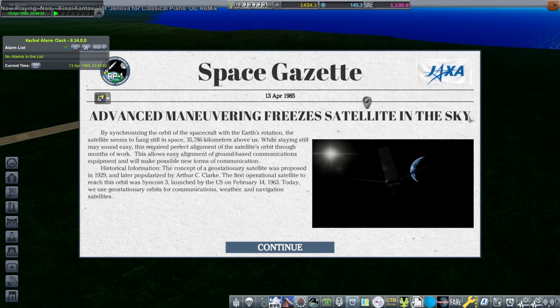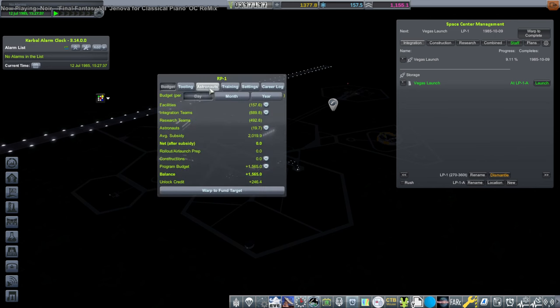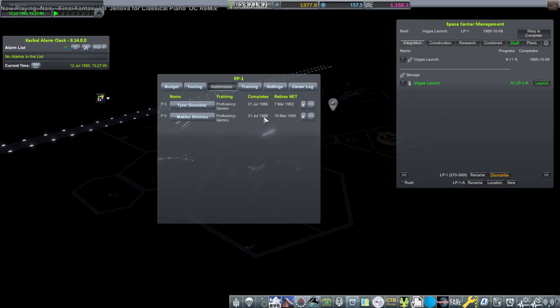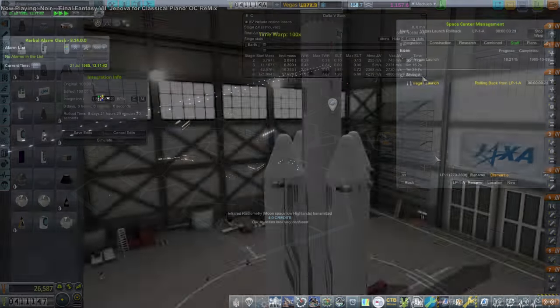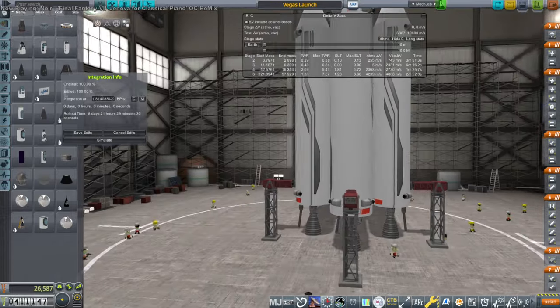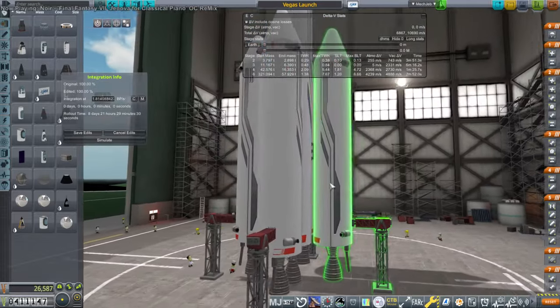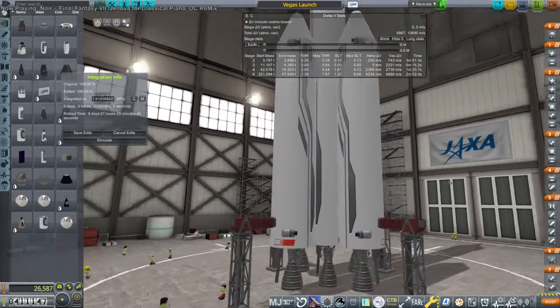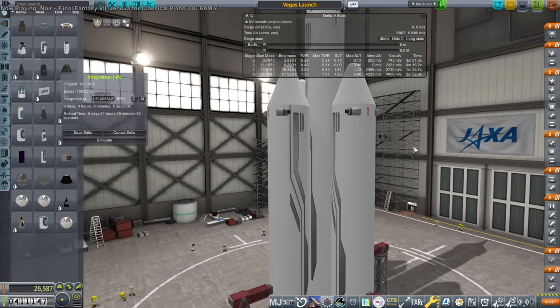Advanced maneuvering freezes satellite in the sky. How's our Kerbil training going? Still July — basically a whole year left. Let me take a look at what was going on with the booster set. Maybe it was just an engine failure that I didn't notice — sometimes the engines seem to fail and they don't say anything in the little staging dialogue. I don't see anything wrong with the Separatrons.